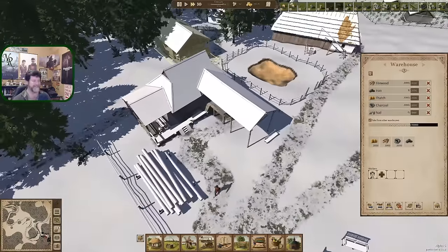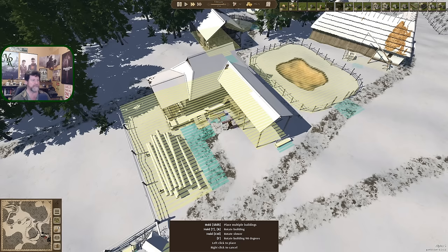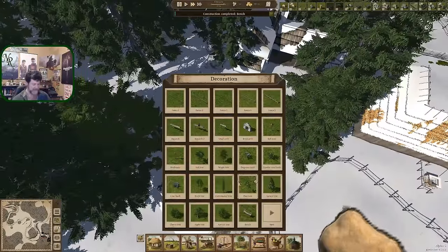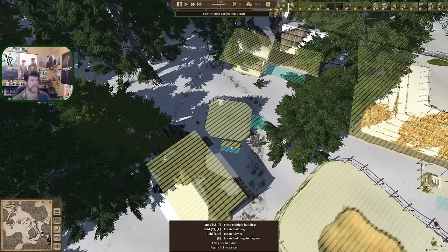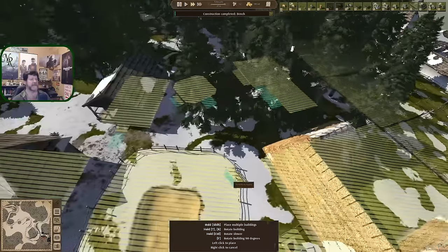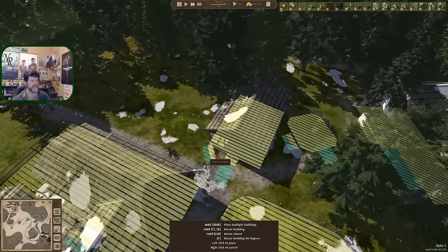Let's stick a bench in here while I'm thinking of it. You can go there. Maybe a bench over in this area would be a wise idea. Back in there - where else would really help? We've got seating over here, seating here. Seating for this area that doesn't have any - let's go ahead and do the front porch over here.